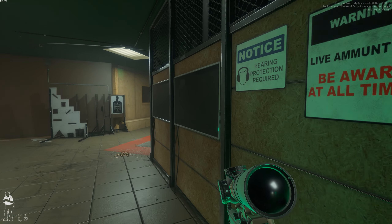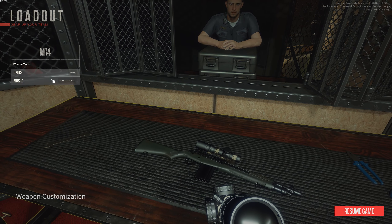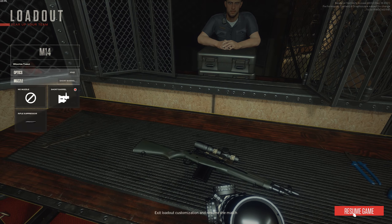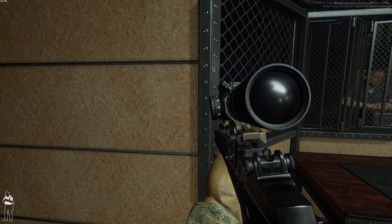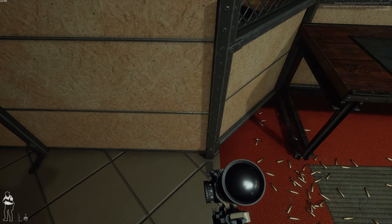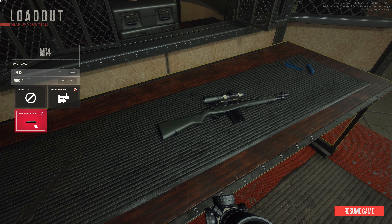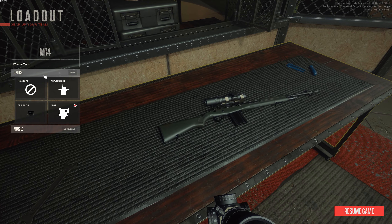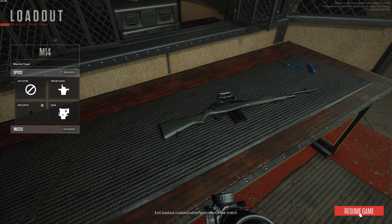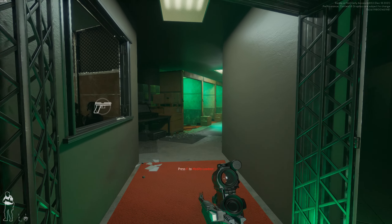Alright, as for the attachments: short barrel or not short — I'm guessing it's for when you're close to a wall or not. I don't really care to be honest. Perfect sight and pro-optic — I'm guessing it's just a red dot.